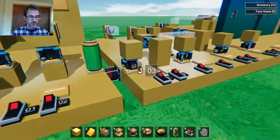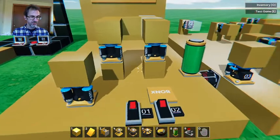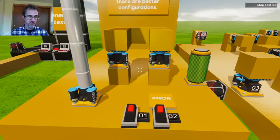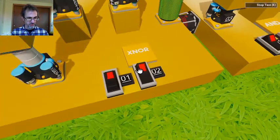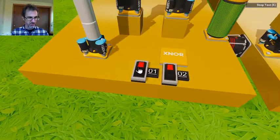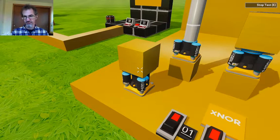Last time I showed the AND, OR, XOR, and NOR gates. Today I've got an XNOR gate figured out. The way the XNOR works is if both are off then this is true, or both are on, this is true. If either one of the two is on and the other one is off, then this is off or false.